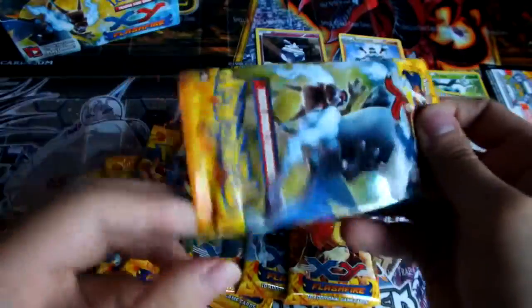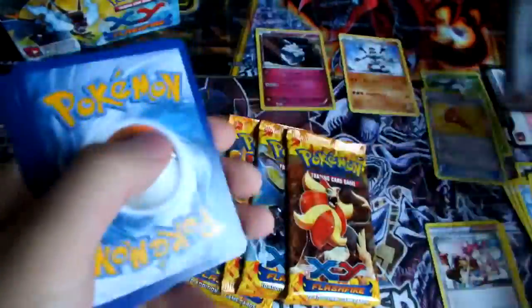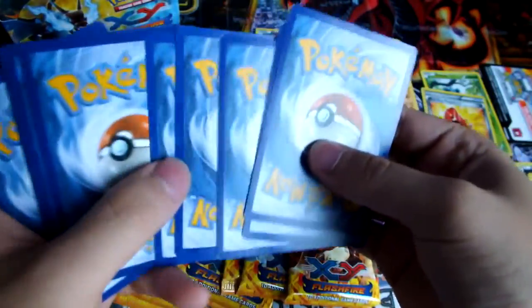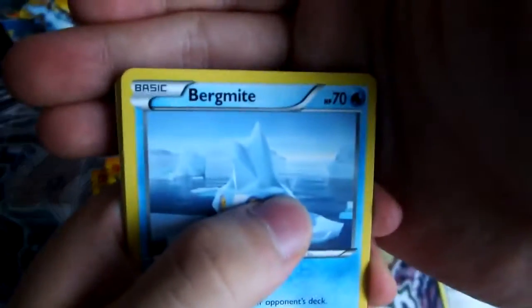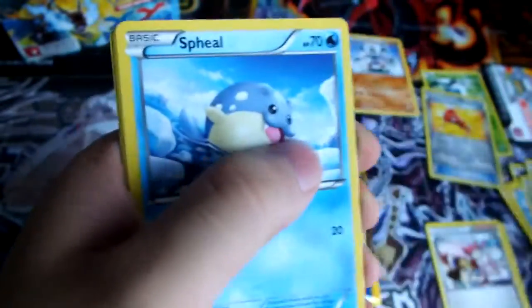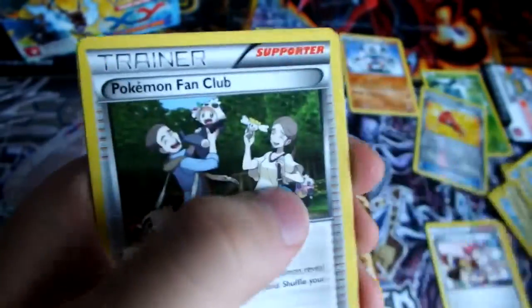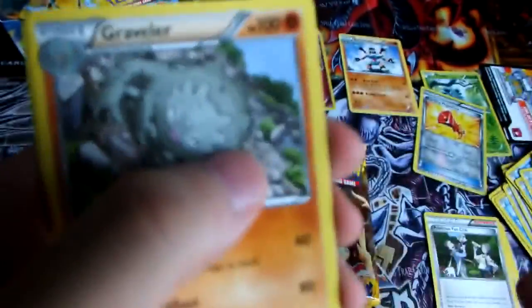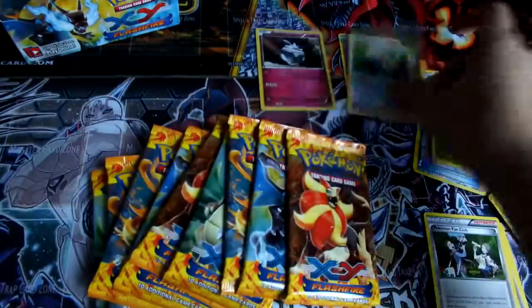So we have a Fan Club, a Graveler, a Reverse Roselia, and a regular Rare Snorlax.